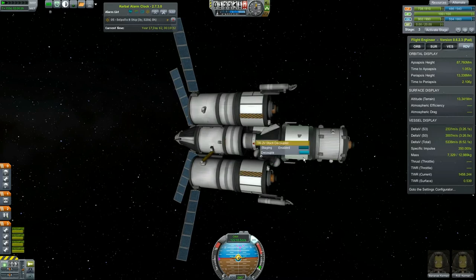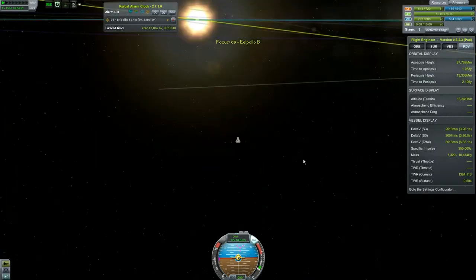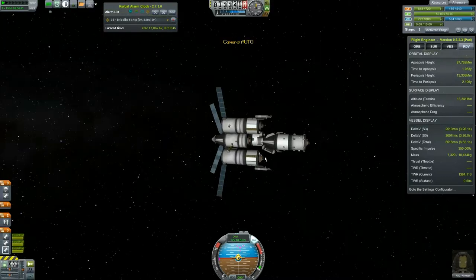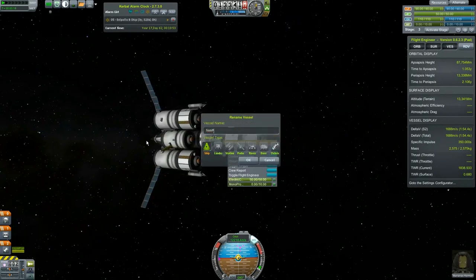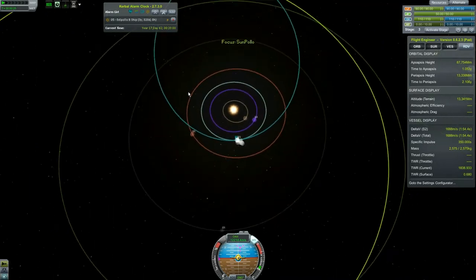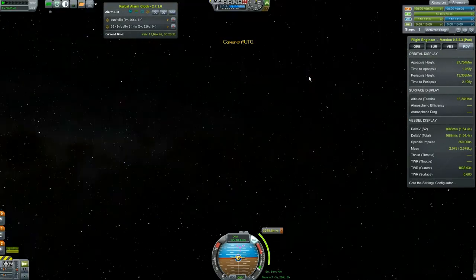We're going to say goodbye to you guys and start with the sun ship. Let's change his name again — rename vessel to 'Sun Paulo.' Let's get his maneuver node set up. There we go: 1298 delta-v and he's got 1688, which should be plenty to find a Kerbin encounter afterwards.